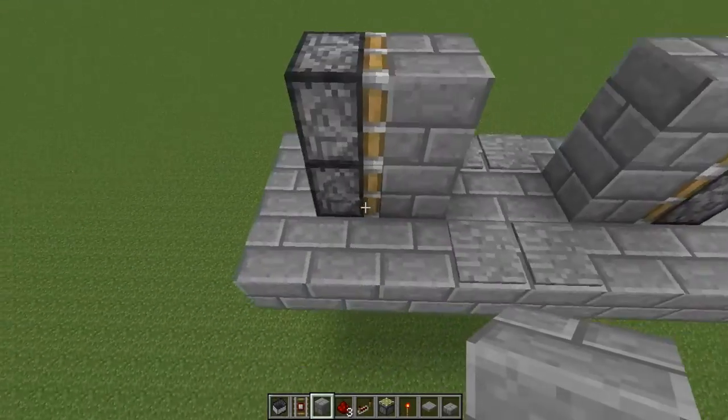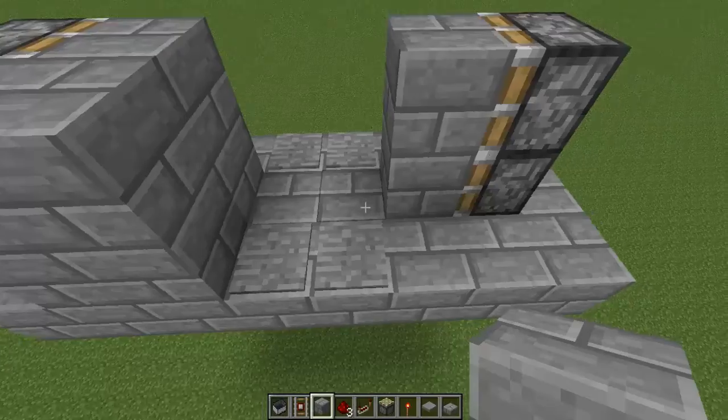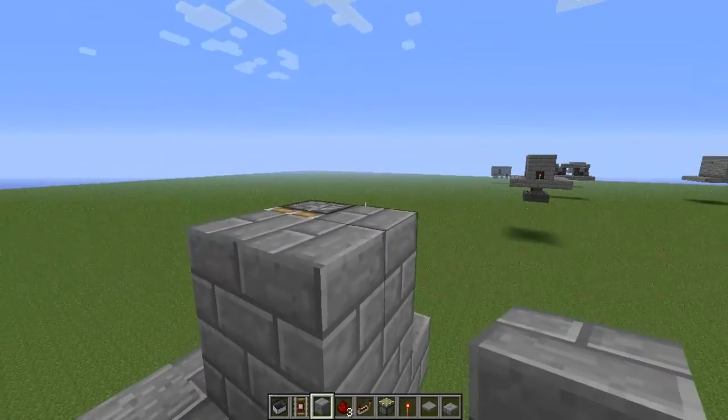Then you're going to place whichever blocks you're going to make up your door, and now you can just fill in the frame.